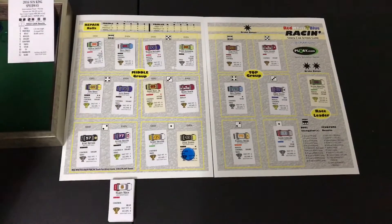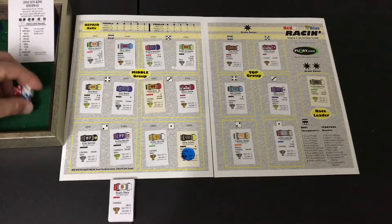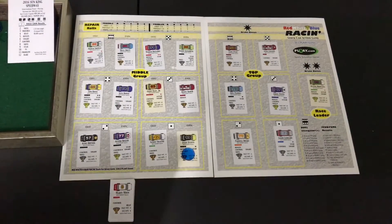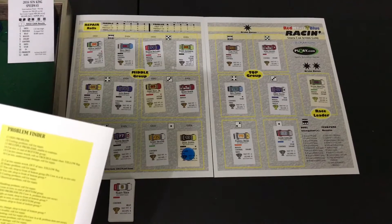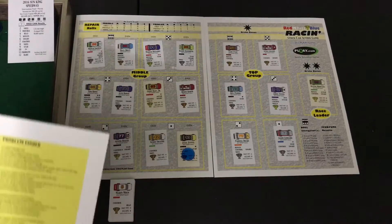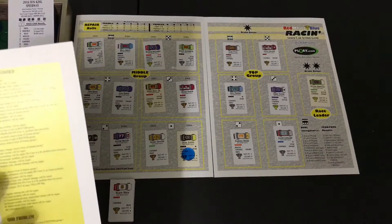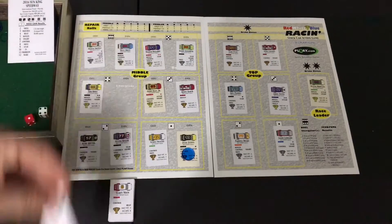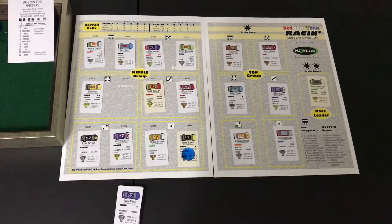Alex Hodge is next. Rolling the dice — triples again! Rolling once more — triples again. Checking red and white for the problem finder: a 14 — cut tire, sent to end of bottom group. While trying to make moves, Alex Hodge gets a cut tire and cannot continue. That's a tough break for him.